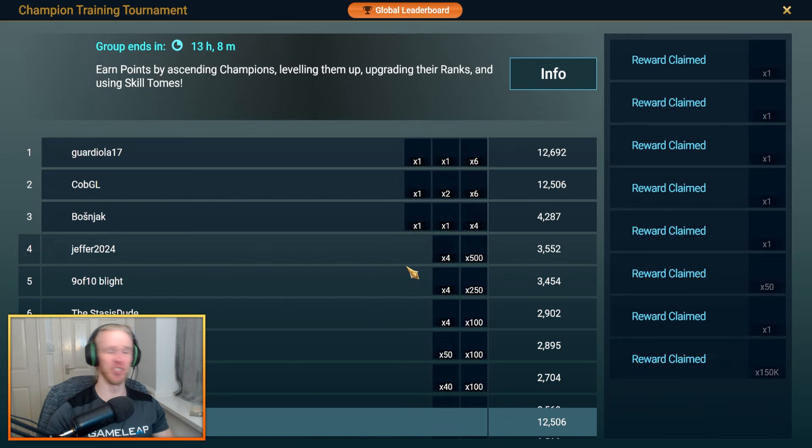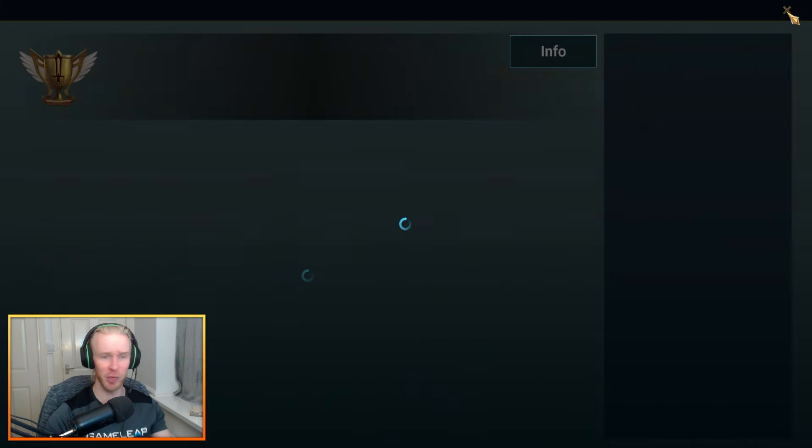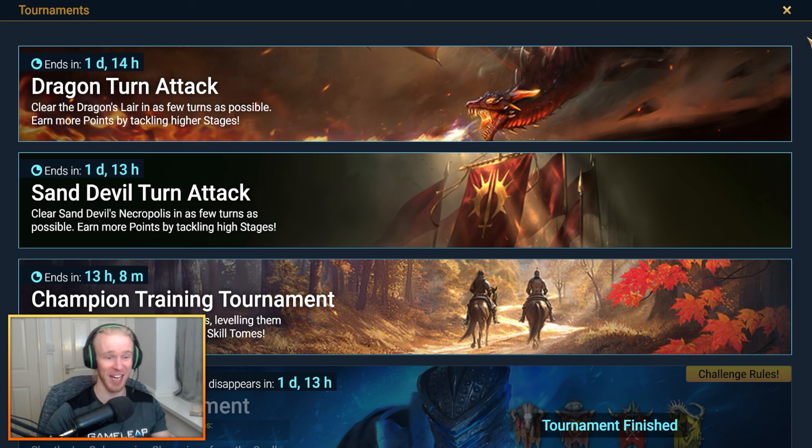Before we get started, it really pays to just ignore every single event going sometimes and really focus on a champion training tournament. We're going to get ourselves a legendary skill tome, some mortal soul stones, and even a mythical skill tome. Huge upgrades inbound.